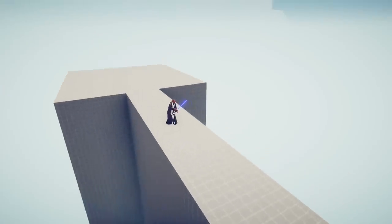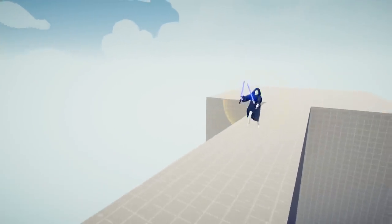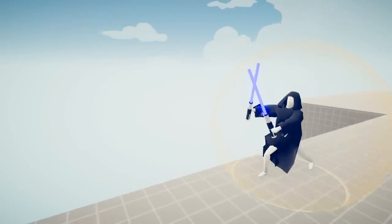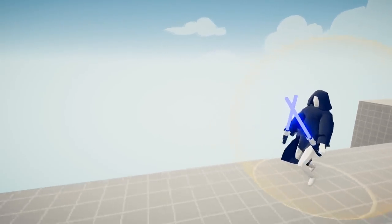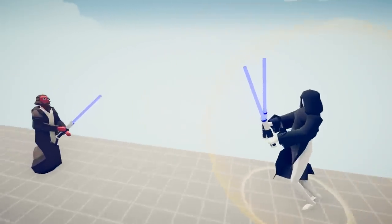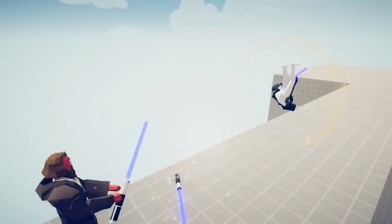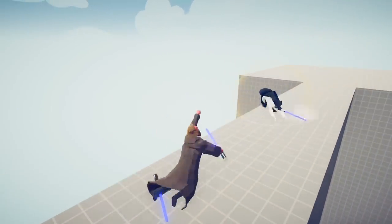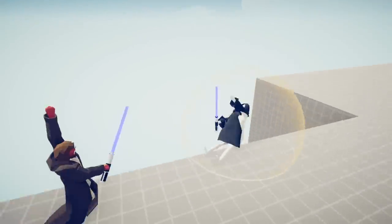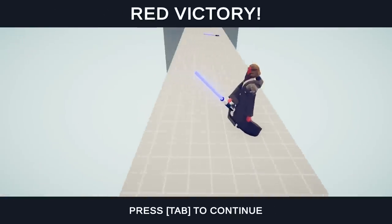Obi-Wan just beat Yoda, so now let's see him against a Sith. The only Sith we have is Emperor Sidious, who for some reason is using twin lightsabers and doesn't really enjoy wearing pants. He just dropped a lightsaber and his clothes are falling off. Obi-Wan, you just kicked that man's butt.